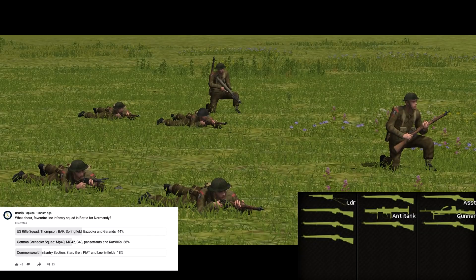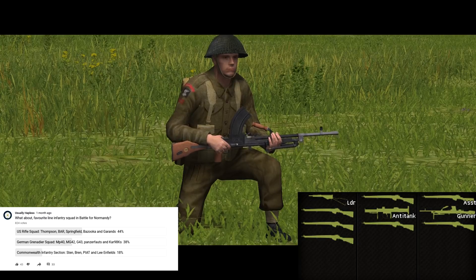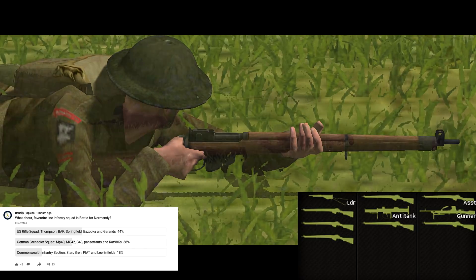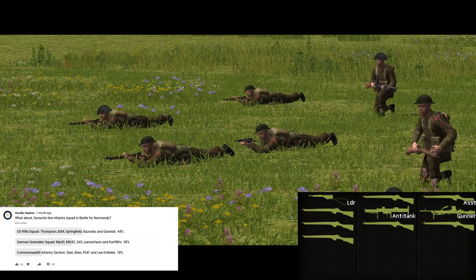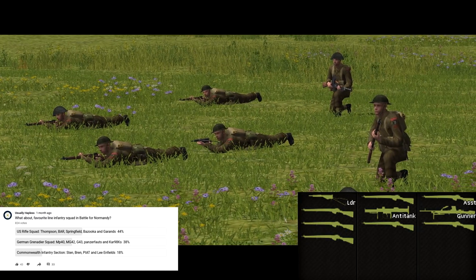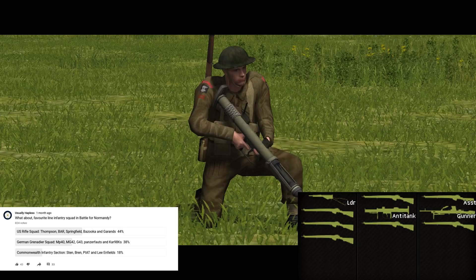Finally we've got the Commonwealth section. I've done a unit guide on the Commonwealth Rifle Company which goes over all this, but the Brits are more comparable to the Germans than the Americans. Again you have the reliance on a machine gun, though the Bren is less impressive than the MG42, and everybody else gets a bolt-action rifle — though the 10-round Enfield arguably edges out the Kar98K. What's interesting about the Commonwealth section is how middle-ground it is — it doesn't really have a standout weapon like the Garand or the MG42, it's just kind of better than average across the board. That said, of the three AT weapons among these options, the PIAT is probably the best, which is something I never thought I would say. It's got a bigger warhead than the Bazooka, and you can use it more than once, unlike the Panzerfaust.